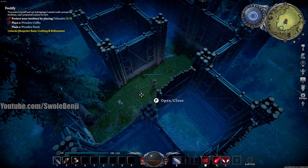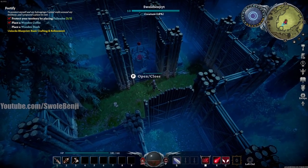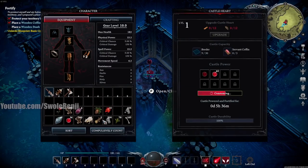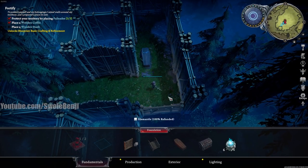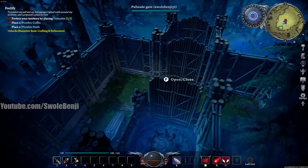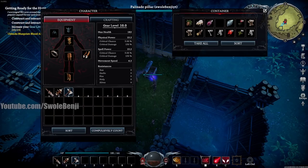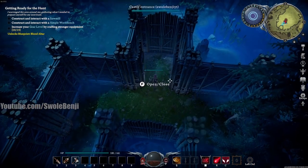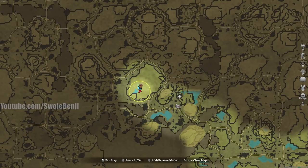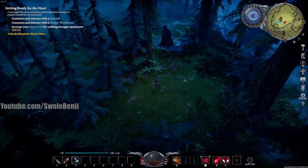I recommend making a small stash and putting your gear and everything you've harvested in it. If you go to the wolf now and die, another player can pick up all your stuff. With everything stored in the stash, we're all set to go farm the wolf. The quest wants us to build the sawmill and workbench — we'll do that later in a better spot. Our goal right now is to get the movement skill ability from this wolf den, and we also need to farm the wolf every time it's up for its hearts, which are very important for later.